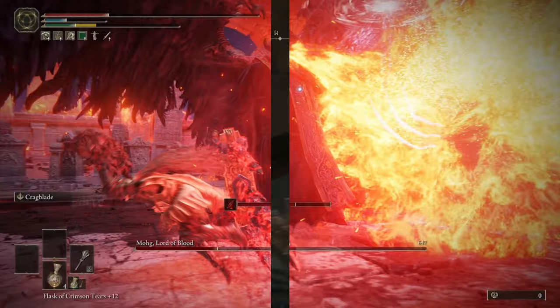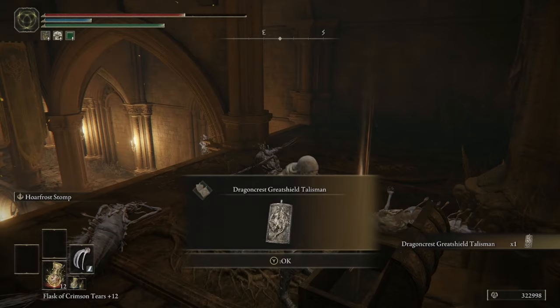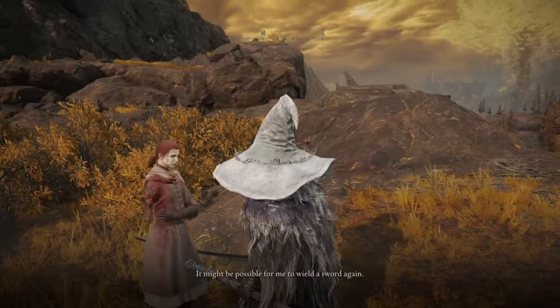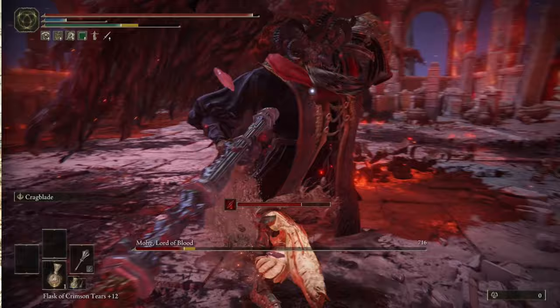As far as where to get each talisman: the Dragon Crest Greatshield Talisman is located at the Elphael Brace of the Haligtree Site of Grace, right near a broken-down church. The Rotten Wing Sword Insignia is found at the end of Millicent's questline — I'll link that in the description. The Axe Talisman is in a chest within the Mistwood Ruins, and the Viridian Amber Medallion +2 is located near the Haligtree Town Plaza Site of Grace, in a chest guarded by a few corpses.